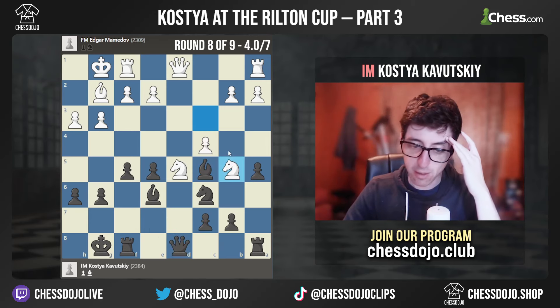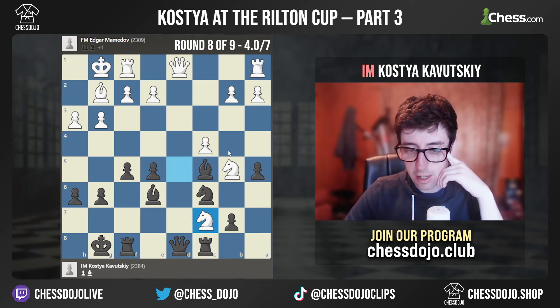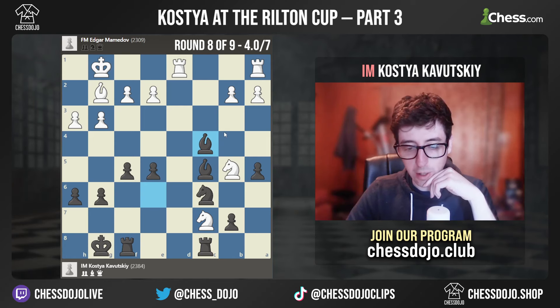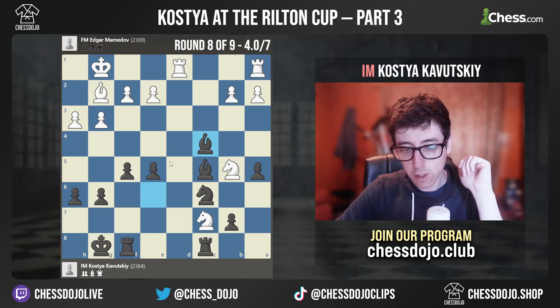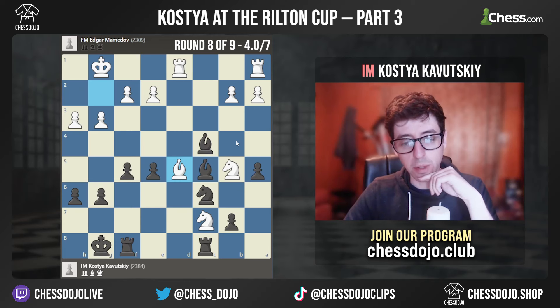I can defend the C7 pawn a million ways like Rook F7 or Rook C8, but the problem is white takes on C7 anyway. And I can't take back because Queen takes D8 comes with check, and then white wins the exchange on C7 — I don't have another piece to recapture the knight with. This is because I put the bishop on C5. When the bishop is on E7, Knight B5 is not really a threat because after the Queen trade on D8, the bishop recaptures on D8 and defends C7. So I kind of did this to myself with Bishop to C5. Fortunately I figured out I'm still okay with Rook C8, because after white takes on C7, the C4 pawn is also hanging. I trade on D1, Rook takes D1, Bishop takes C4, and I'm able to restore material equality. But it's not exactly the position I was hoping for.